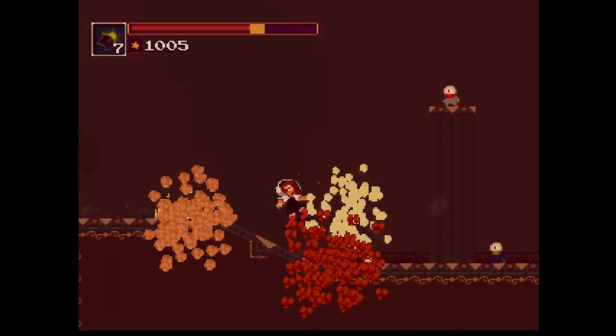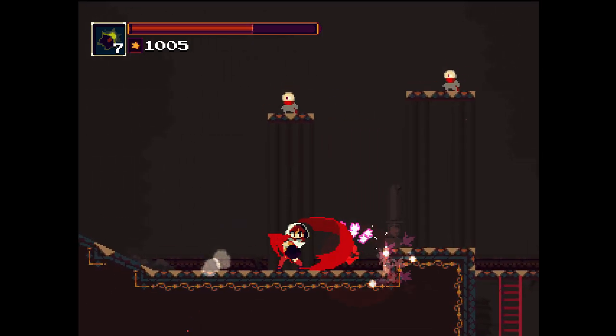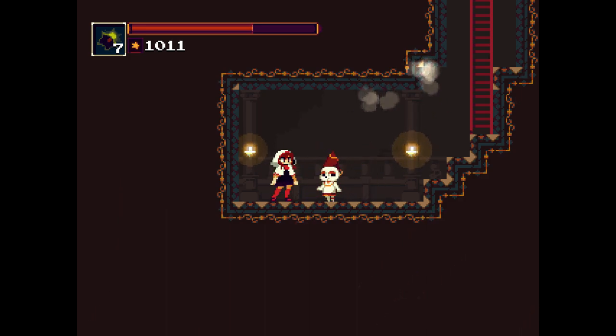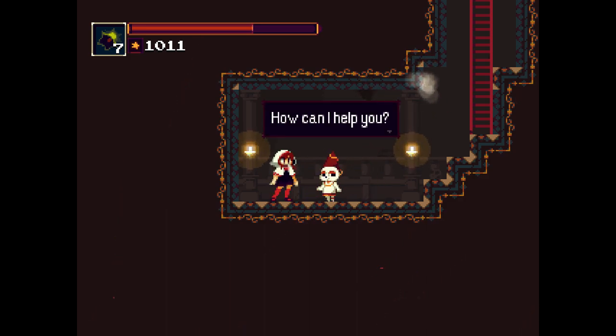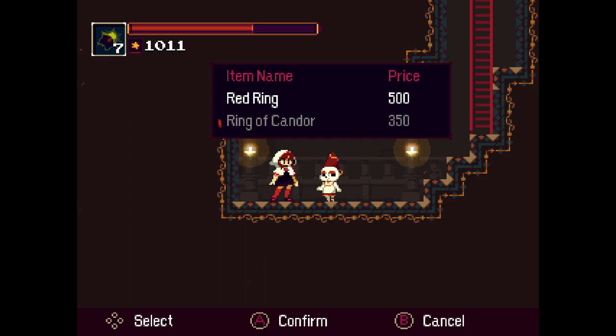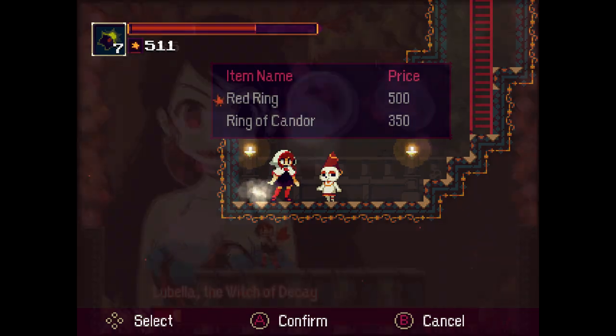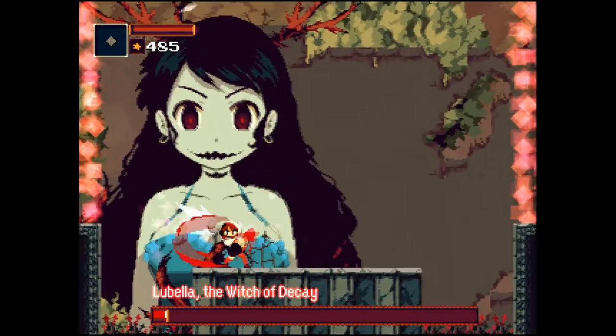As with most Metroidvania style games, there's a bit of backtracking to be done as you unlock new abilities, giving you access to different parts of the map that were before unreachable. Momodora is done really well, sticking out in a crowded genre with its unique, somewhat dark pixel art style, but what really makes it worth getting is the gameplay.